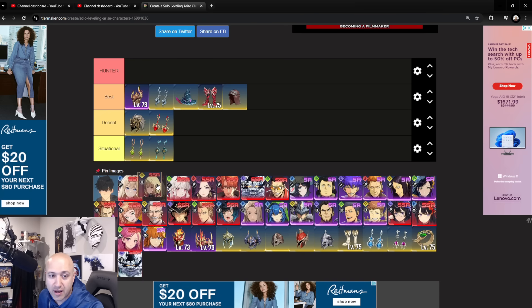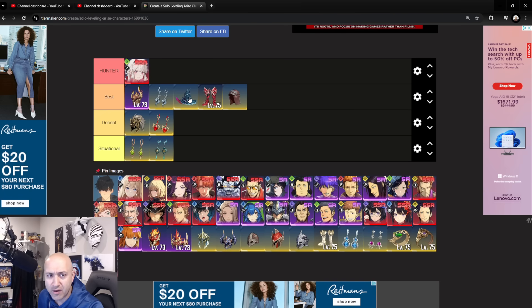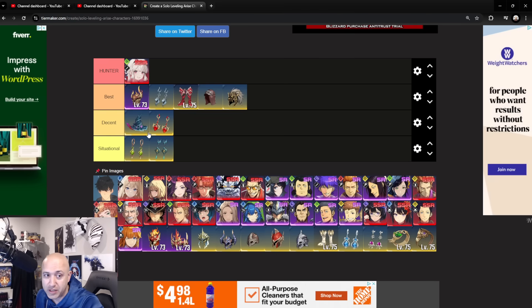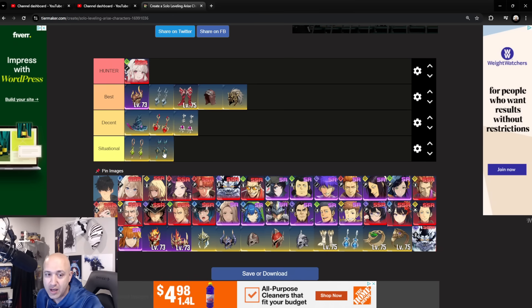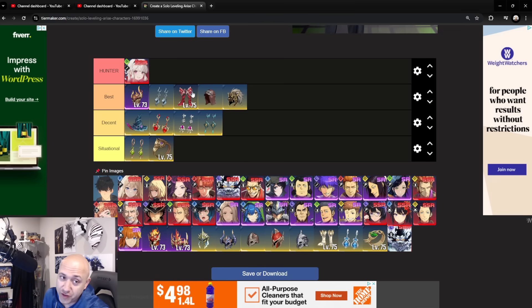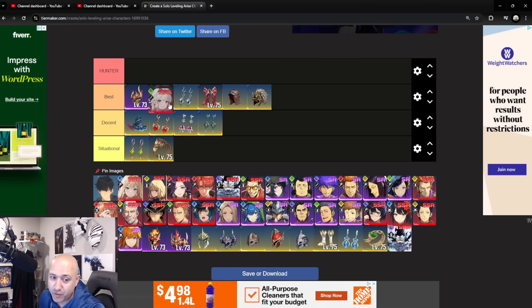For Mire, same thing — I'd move One Hit Kill to decent. She scales really well off crit damage and crit because her weapon provides crit and crit damage, so the Toughness set is actually really good for her. Still, nothing beats the top two combinations. She's squishy, so the defensive option is a decent choice. If you're running the MP build, Concentration of Firepower is situational — I haven't really needed it, but it could be an option.